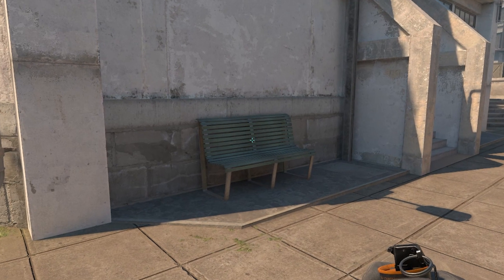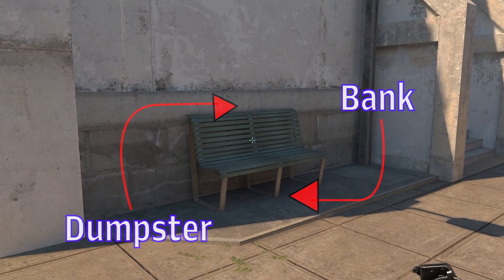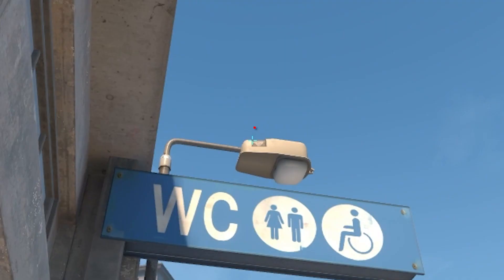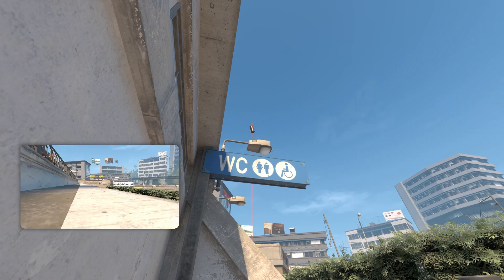Now for the A-Site. Here are the two positions to throw the A-Smokes. This is the dumpster smoke. You will jump on the bench and position yourself in the middle of the bench. Then you will aim at this corner on the lamp above divider. From here, regular throw.